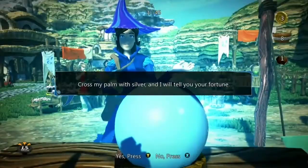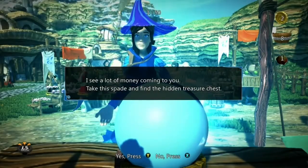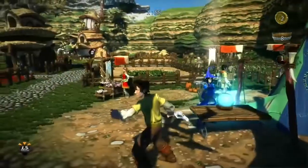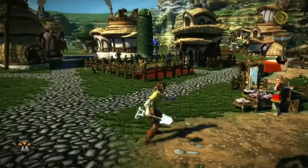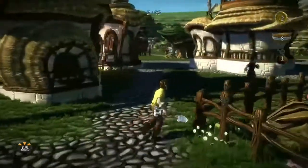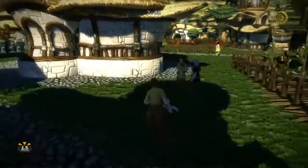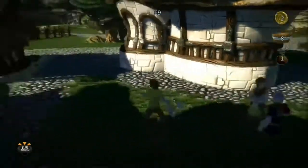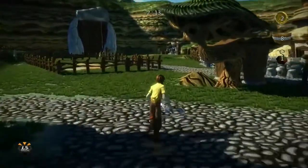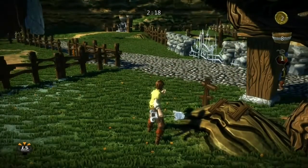Cross my palm with silver — I'll give her a coin and she's going to give me a spade. Now my quest is to go and find the hidden treasure chest, so I've got to look for a suspicious bit of earth and have a dig. There are a couple of guys having a fight. This looks like a likely spot — ah, no treasure there, but that's the idea.